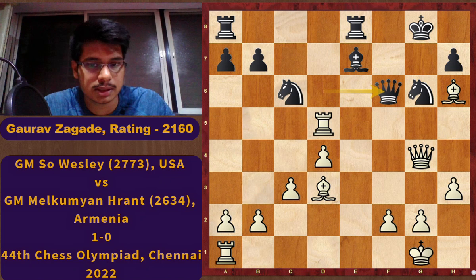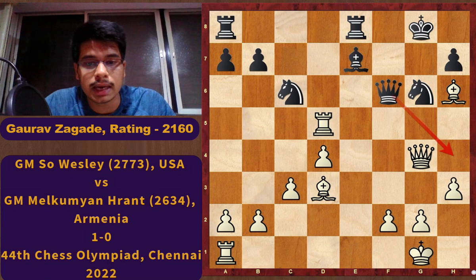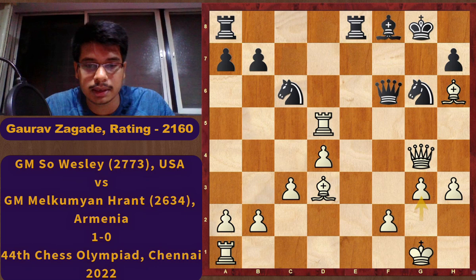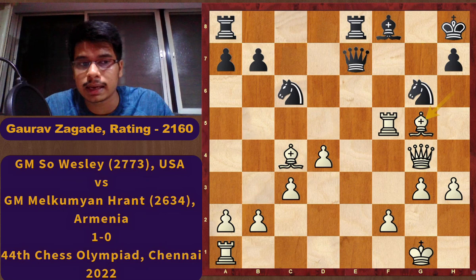Black has to play Qf6, and there comes g3 — a very good technical move. The opponent was trying to play Qh4 and activate some pieces, so directly Rf5 is not possible. That's why first g3, then Rf5 is prepared. Black played Bf8 but it is too late. Rf5, Qe7, Bc4 check, Kh8, Bg5, and here Black resigned.